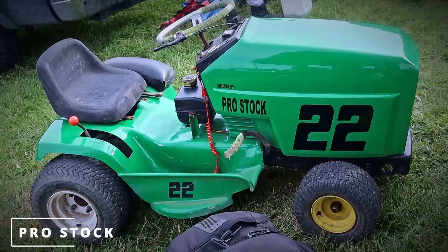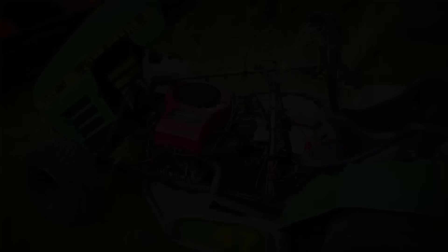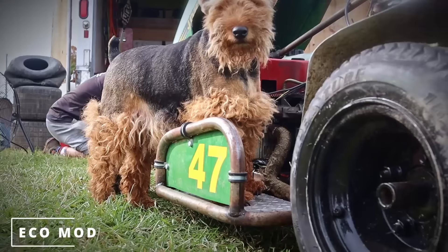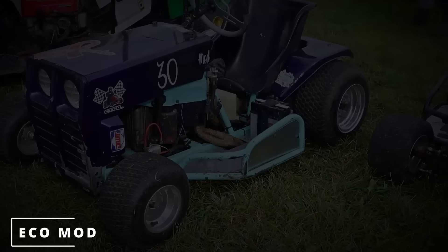Starting with Pro Stock — this is the class where the machines still look a bit like your lawn tractor. Basic rules are original lawnmower frame, maximum engine size of 16 horsepower, and a minimum of 4 inches from the ground. Now the Eco Mod: it could be a standard or custom frame, max 12 horsepower engine, clutch made from a tension belt, and minimum 3 inches from the ground.